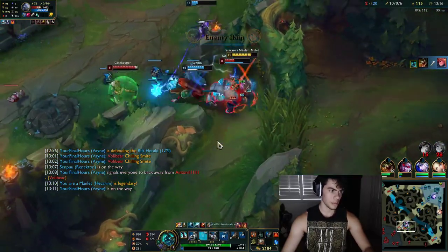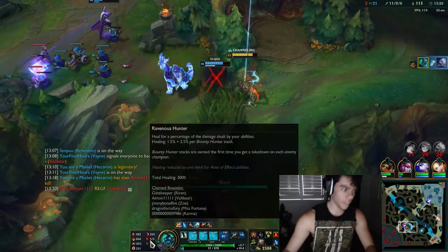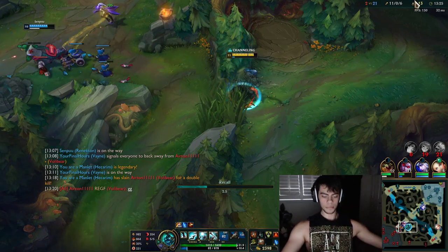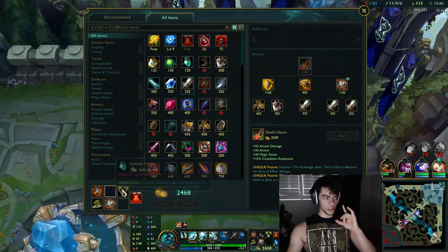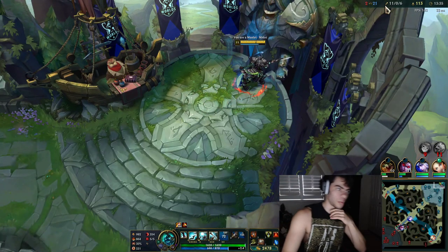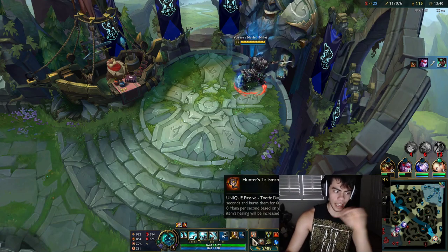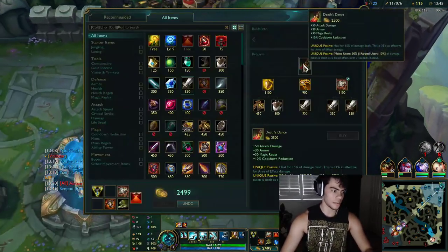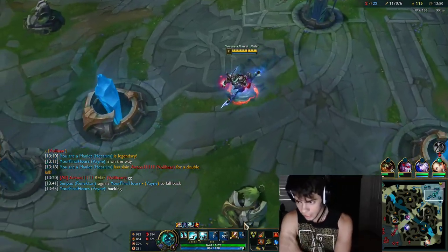You guys see the healing — I'm just healing off of everything. Ravenous Hunter has healed me for 3,000 this game and I'm only 13 minutes in. This is the new Hecarim jungle setup — I've been running it on my main a lot recently. I think it's really a lot better than Phase Rush because with Phase Rush you can get early leads but after the early game you fall off and can't survive fights. This just gives you the survivability to kill everybody.